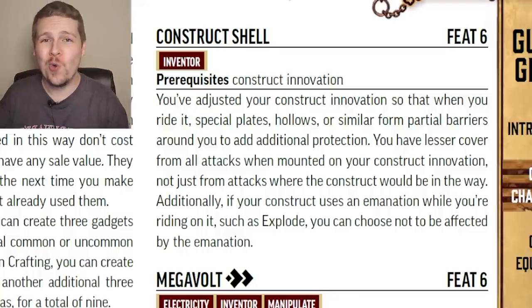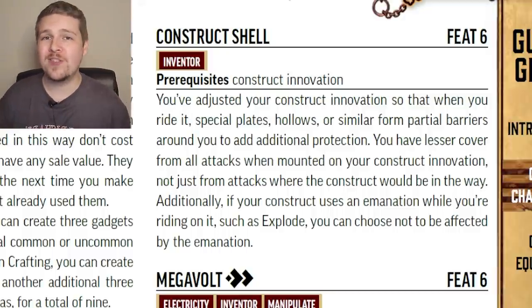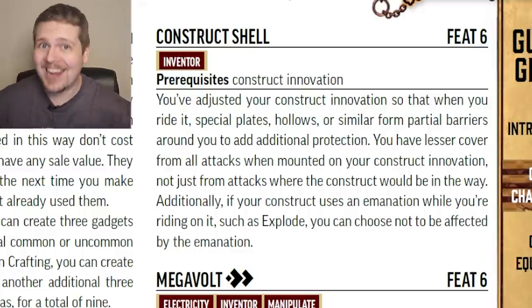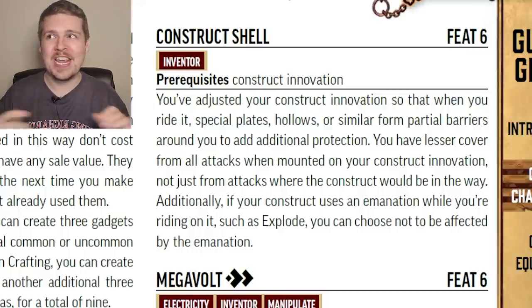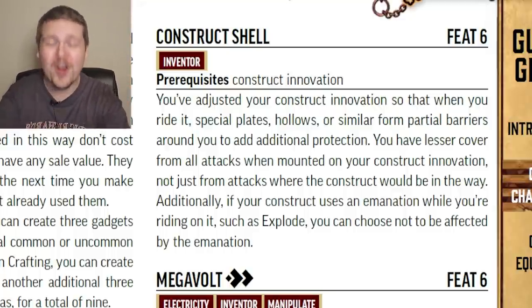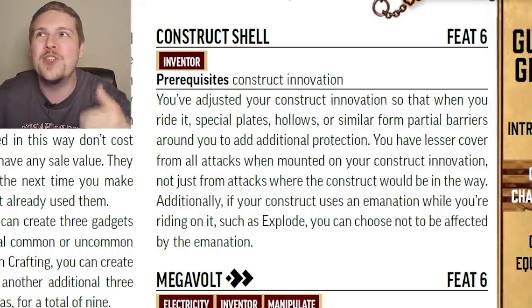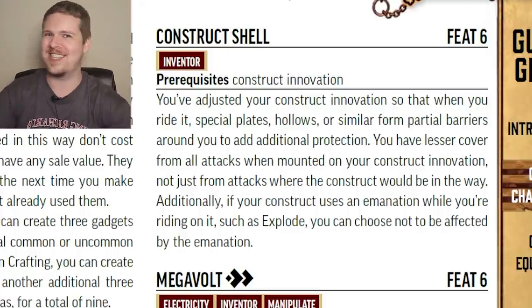Construct Shell is really cool. You've modified your construct innovation so that if you are riding it, you are given lesser cover — only a plus one to armor class, but this is against all attacks, even melee attacks that target you. The final bonus is that while riding your construct companion, if it uses the Explode unstable action, it ignores you. So you can ride your construct into battle and detonate it in the middle of a bunch of enemies — like giving yourself a glass dome pilot seat on top of your construct.